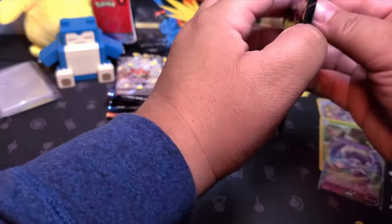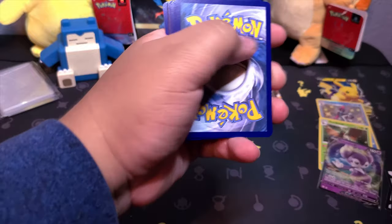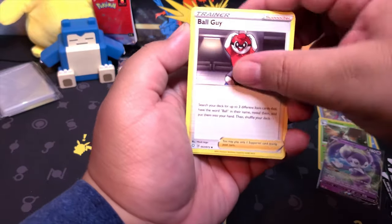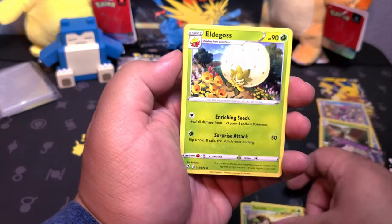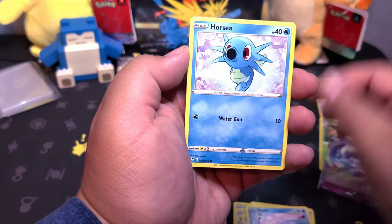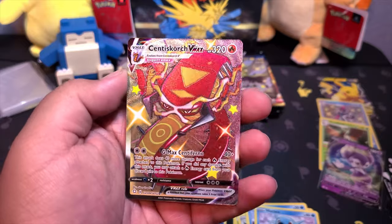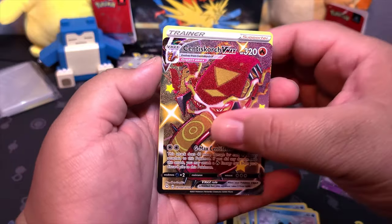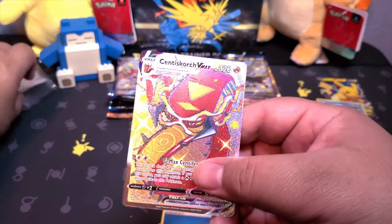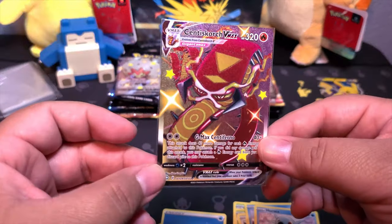Last but not least, the last pack for Pikachu's box. It seems that was just a weird pack that didn't contain a reverse. Stuff like that can happen. And we got a shiny Centiskorch V-MAX - let's go! Double hitter, no, and a Boss's Orders - such a really nice, beautiful card. I missed this set; I spent too much on this set honestly.